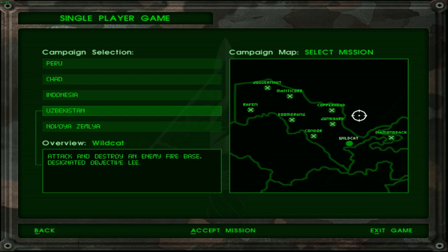Welcome back to Delta Force. Today's objective is Operation Wildcat — attack and destroy an enemy fire base. I've been hearing about fire bases for a long time now. I guess we will see what it is once we check out the mission briefing. Speaking of, let's check it out right now.